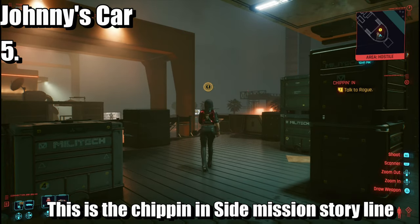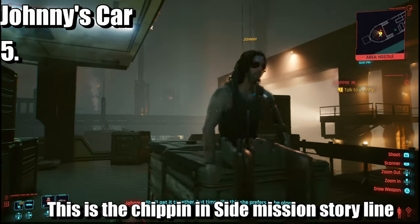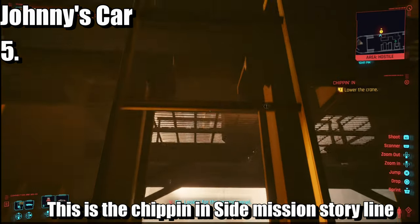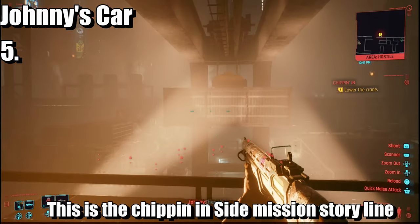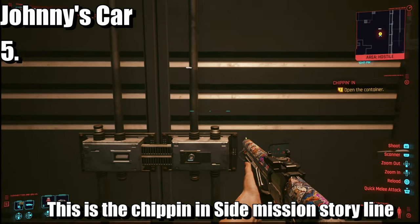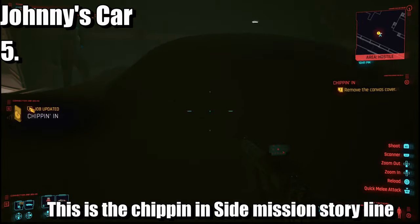Let's go find the car. That is the car right there in that crate. Jump all the way down and collect the car. This is highly missable, so like I said, just reload the checkpoint to gain the car.